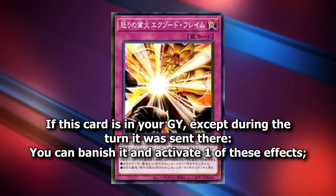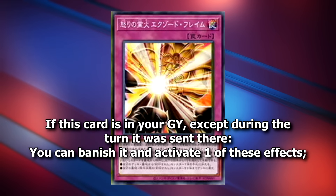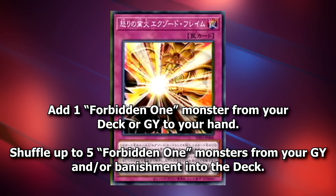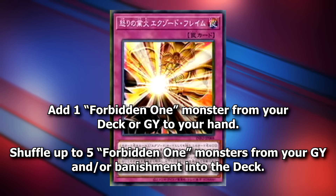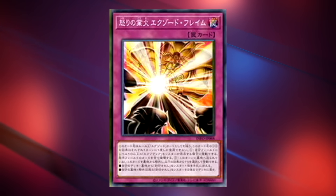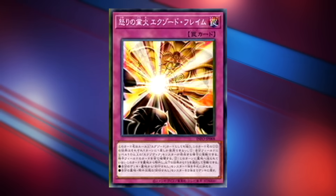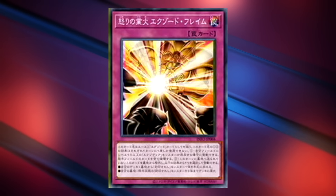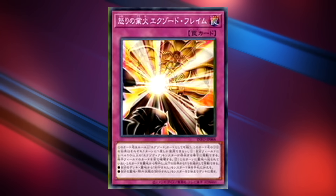Also, if this card is in your graveyard, except during the turn it was sent there, you can banish it and activate one of these effects: either add one Forbidden One monster from your deck or graveyard to your hand, or shuffle up to five Forbidden One monsters from your graveyard and/or banished pile into the deck. It seems really crazy to set this in the end phase off of that Phantom God effect — you then have a spell/trap negate and a board wipe that your opponent has to deal with. Not to mention it also has extra value in the graveyard, which is great for recycling.